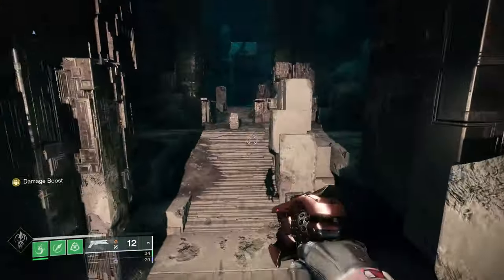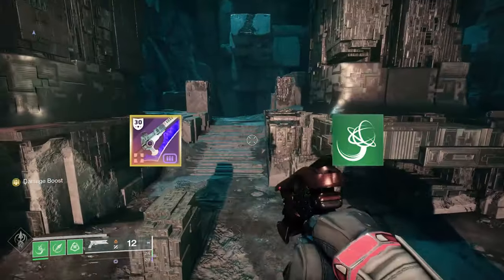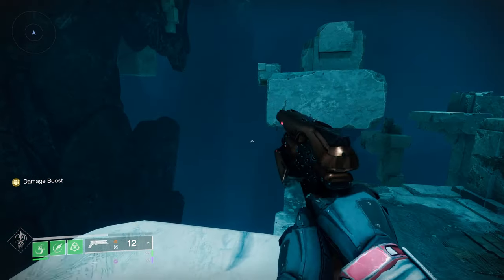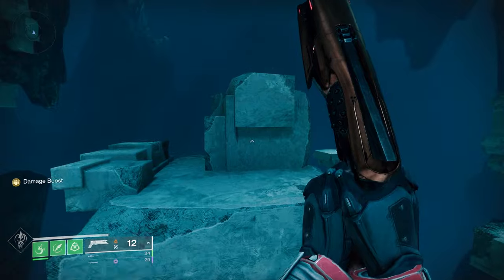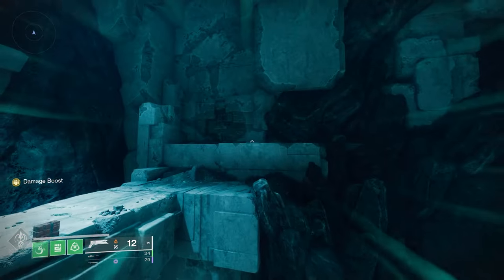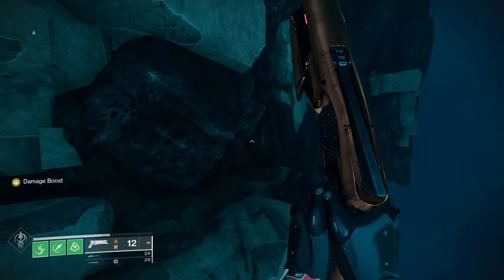What I'd recommend bringing with you is an Ygrudge Sword and Strand. If you're on Hunter, throw on Stompies — it helps you jump a bit higher, run a bit faster. And the Strand grapples will help you get up the mountain up here.